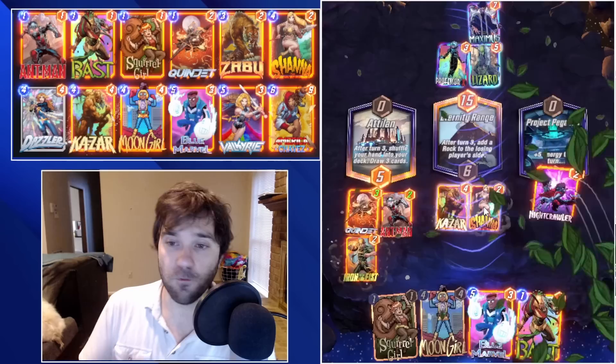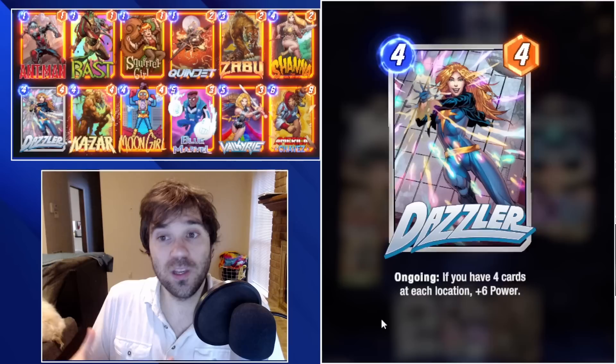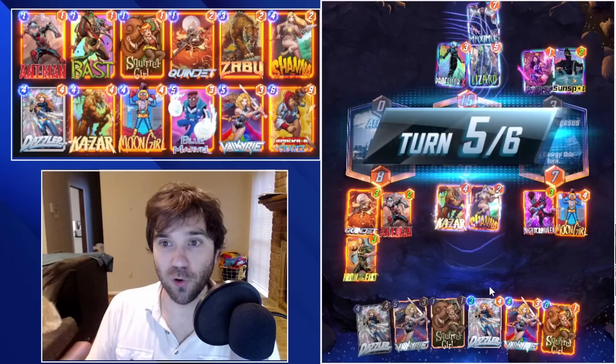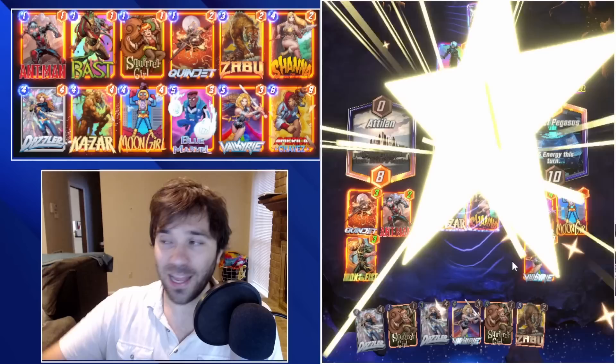That's why we are merging the ideas between last week's Shanna-Valkyrie deck and this week's Dazzler deck — that way we have a couple of different ways to win. We can flood a couple of Dazzlers on the board if we get Moon Girl and flood our hand beforehand. We can play Valkyrie onto the board, and if we trigger Dazzler's ongoing ability, Ant-Man's ongoing ability, and if we have a Kazar or a Blue Marvel, those will give us a leg up once Valkyrie hits.